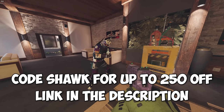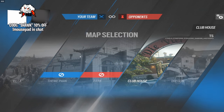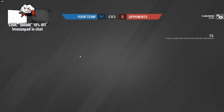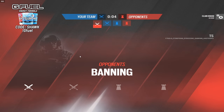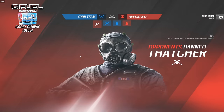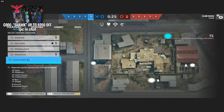You can also use code SHOCK to get up to $250 off if you're interested. So here's the new ban system - they're going to be showing you five different maps from the map pool and both teams can only ban one map. You see right there both of us banned a different map and it cycles between the three remaining maps. Now if both teams were to ban the same map it would cycle between the other four maps. I don't know how I feel about this just yet - you guys want to let me know what you think in the comments? Maybe ranked will feel a little bit more fresh.